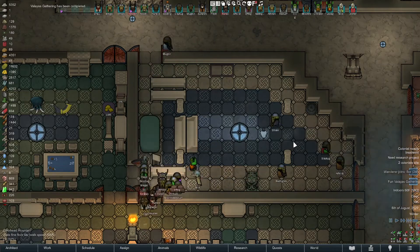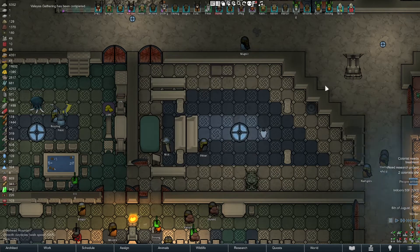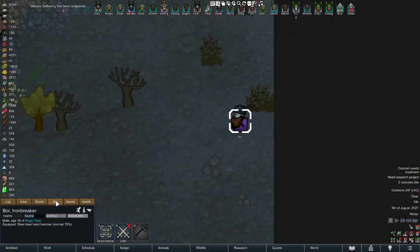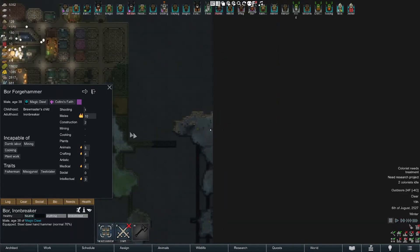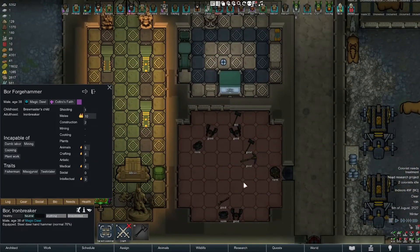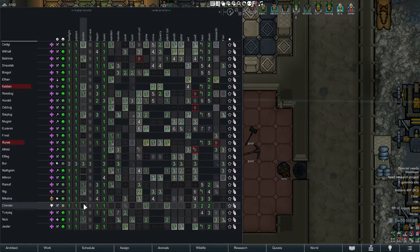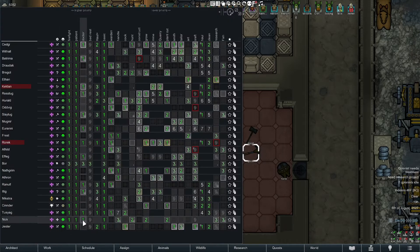Holy — somebody just joined! Bore, you bearded shit — be a constructor. Labor, mining, cooking, and plant work — ouch. Bore kind of sucks but does melee pretty well, which is always helpful. Just made a few new hammers. He doesn't mine at all so we'll give him a weapon — that's excellent, perfect for you. We're gonna be just fine for gear. Fantastic — I wish I would have done that sooner.